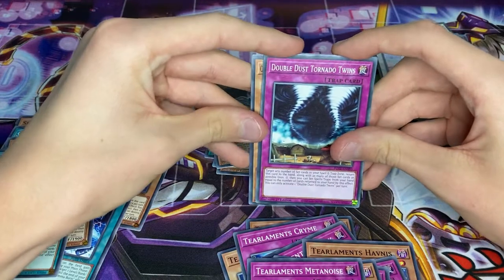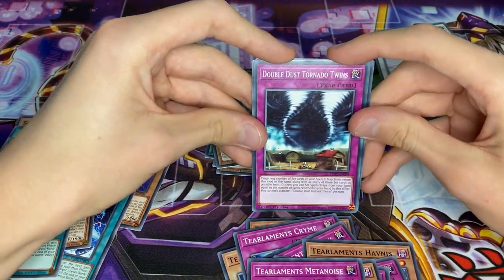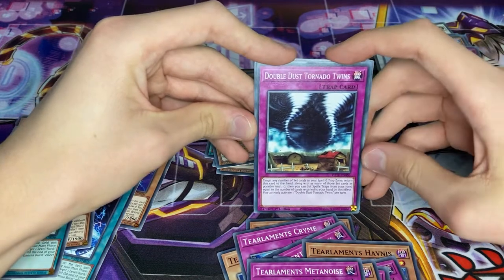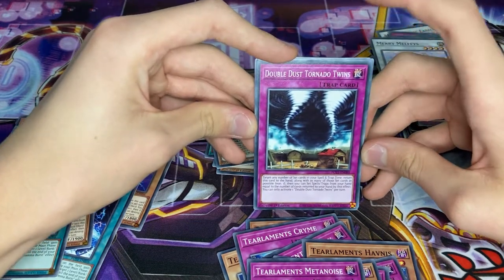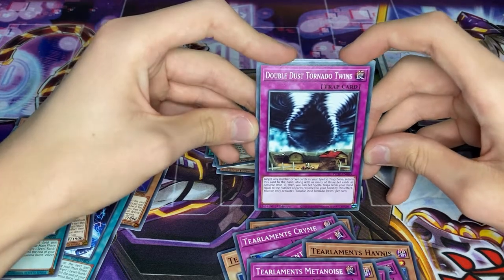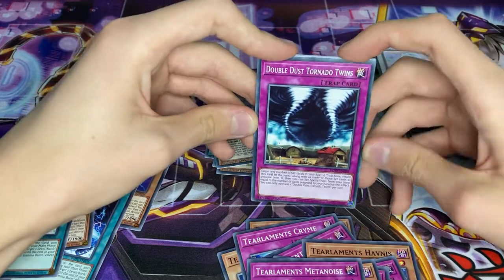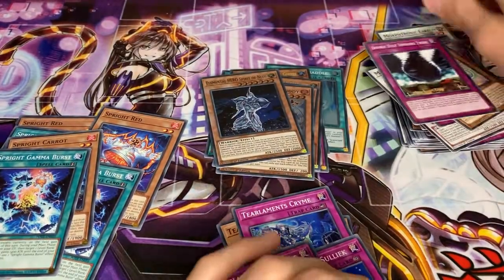What does this do? I'm actually curious. Target any number of set cards in your Spell and Trap Zone - return them. Return this card to the hand along with that many cards, minimum one. Then you can set Spell and Trap Zone from your hand equal to the number of cards returned to your hand by this effect. Interesting.